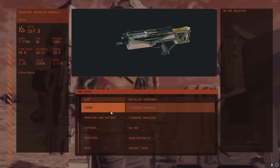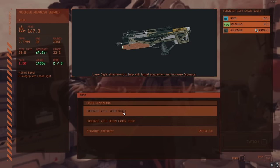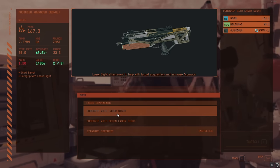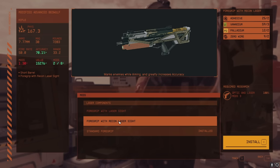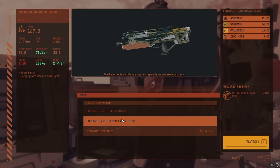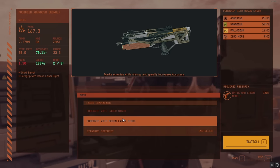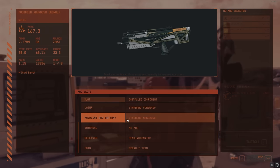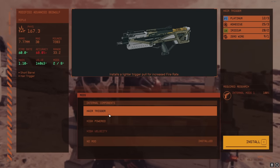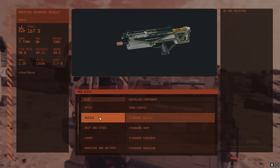There are a lot of different mod categories to know about. Laser and barrel mods won't do too much damage-wise, but they do have hidden effects — marking enemies while aiming, greatly increasing accuracy, making your bullets sway less from the crosshair at distance. So be sure to read the description for every single thing. Some of the most amazing ones are going to be the internal mods, the magazine and batteries, and sometimes the receivers. Those are usually the most insane, and muzzle can also be really powerful.